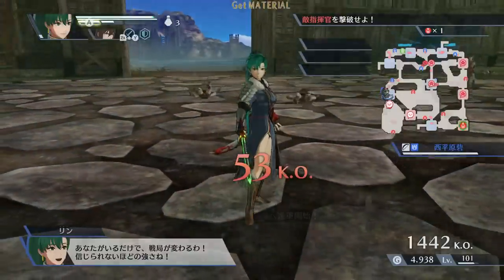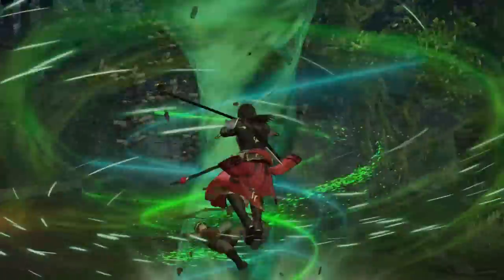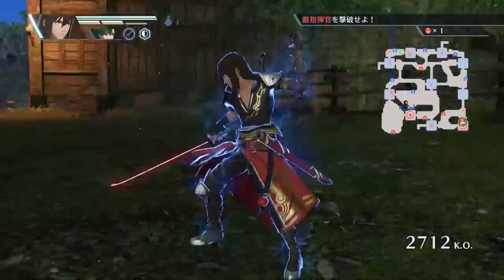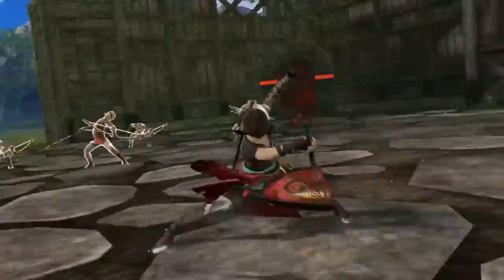It should be clear at this point that Lyn and Navarre are clearly in the top tier of this game. While they are not always the best choice due to Fire Emblem Warriors' weapon effectiveness system, when it comes to sword wielders, it's easy to say that they are the very best. While Ryoma is probably the better duelist — given that is exactly what his entire playstyle is built around — Lyn and Navarre are probably the second best at this, while still being the very best sword user for area attacking.